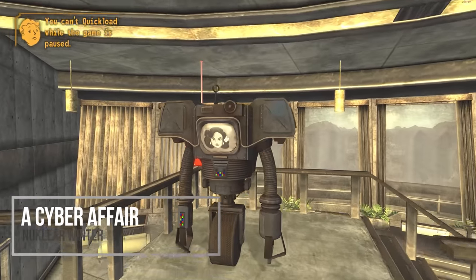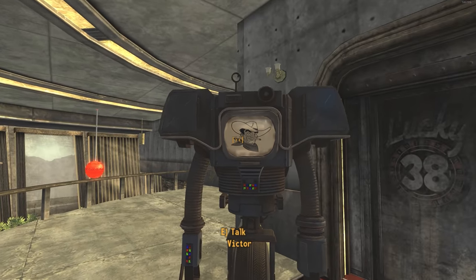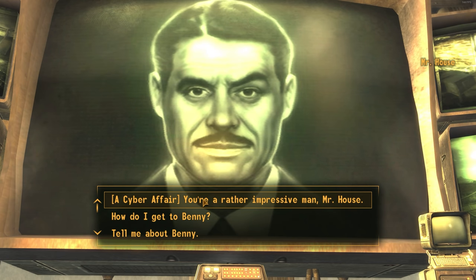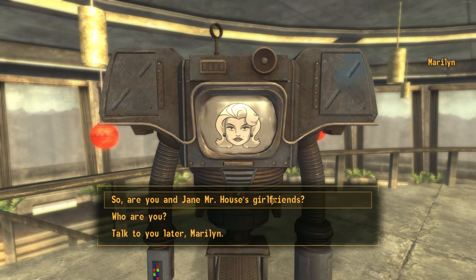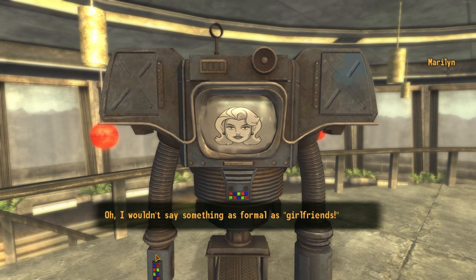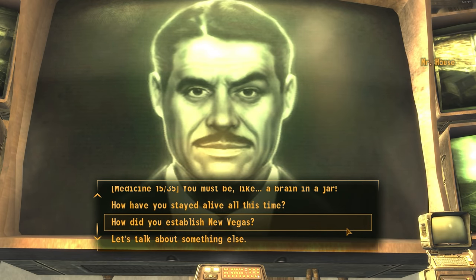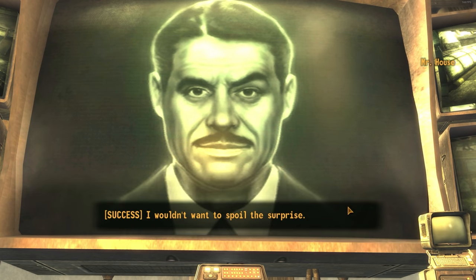Then we have Cyber Affair — another pretty awesome cut content mod. Pretty crazy that still in 2021, 10 years later, we're getting cut content mods. It gives you the ability to actually seduce House, almost like the Black Widow perk with Benny. It adds in a plethora of new dialogue and content, and actually adds in one of his cut girls, Marilyn, who is a cornerstone to this quest. It's not haphazardly added in — to do this successfully, you're going to have to do some stuff for House first and also pass several skill checks. I'll leave the final part as a surprise, but it's a cool extra avenue in New Vegas, a more accessible way to take out House that was at one point intended, and overall it's a really high quality mod.